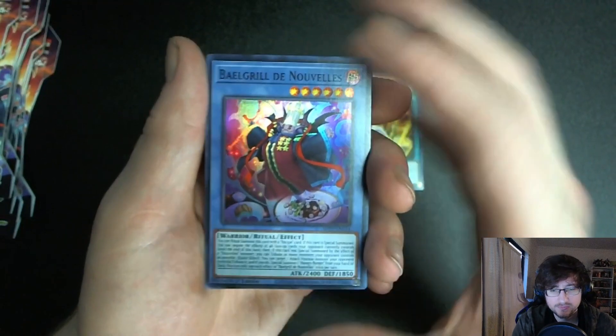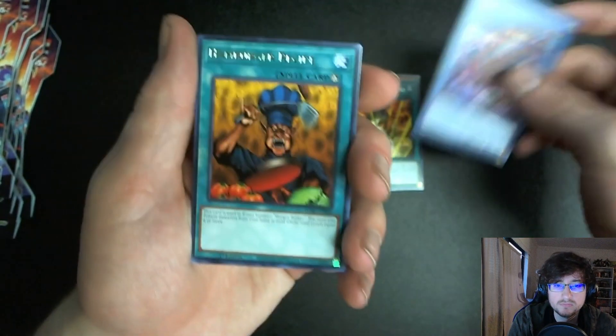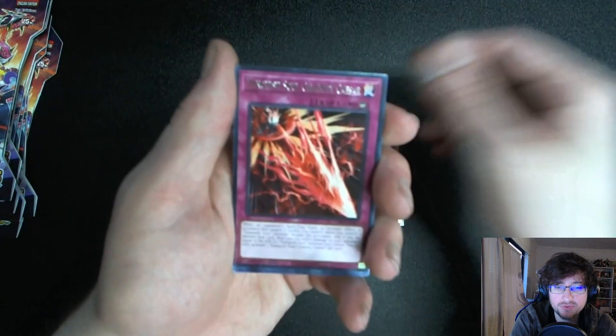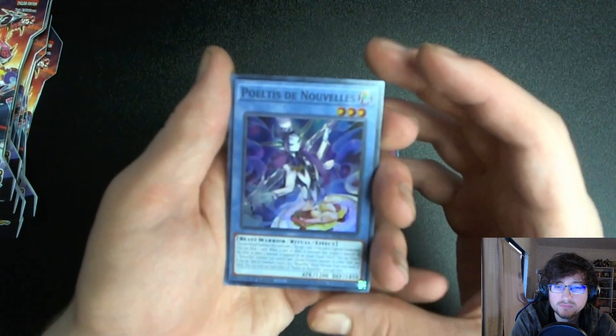Oh hey — that classic card, oh my god! That is so funny, I can't believe they did that. I guess you could make a whole deck based around it. Why are they adding that in the dinosaur set though? Dinosaur burger! That is true — I bet they'd serve it at Jurassic Park. You'd solve world hunger: clone a bunch of dinosaurs, use them for meat. That card's crazy!